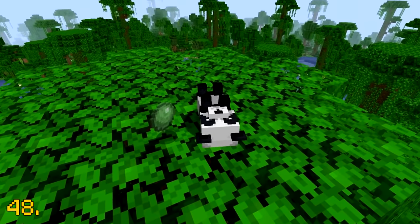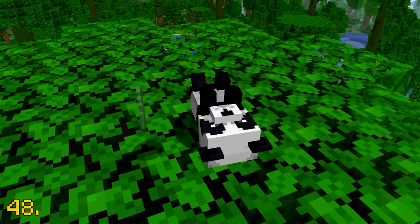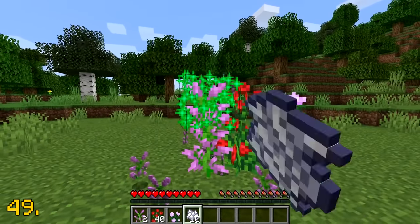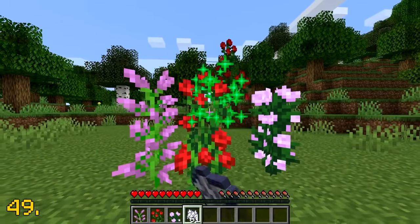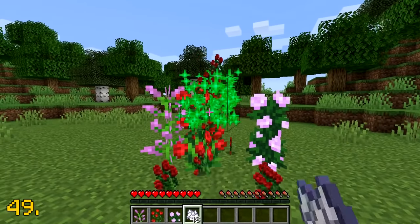When baby pandas sneeze in Minecraft, they have a 0.1% chance to drop a slime ball. In Minecraft, you are able to duplicate two-block tall flowers by using bone meal. Just simply right-click on the tall flower with bone meal and you can get an infinite amount of that flower.